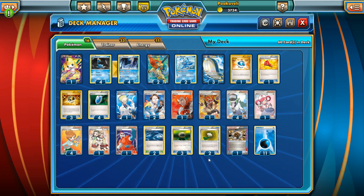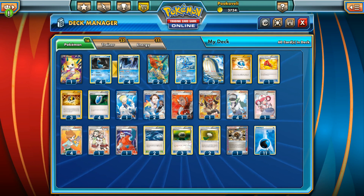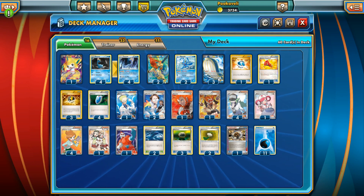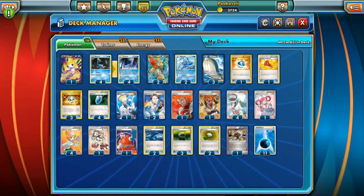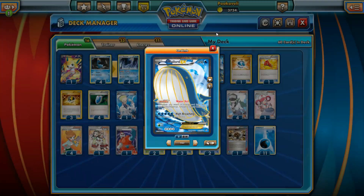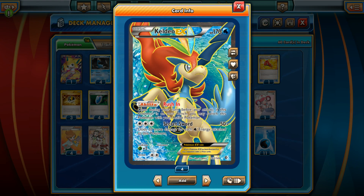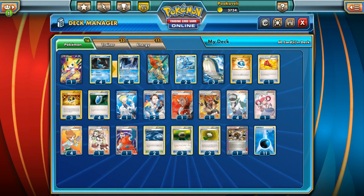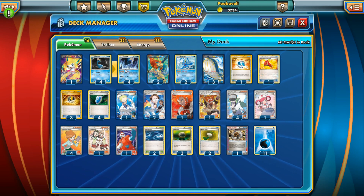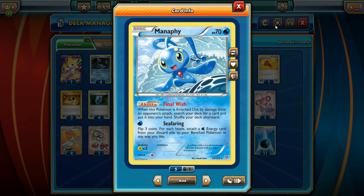Rock Guard seemed like the most fun to use in this deck — we don't see enough Rock Guard in the world today. We need 11 Water Energy since High Breaching costs five. We have a lot of high retreat costs: three on Aurorus, four on Wailord. So Keldeo EX is our switching method of choice, along with Float Stone for free retreat on Keldeo — rush in, retreat that way — so you don't get bogged down by things like a Lysandre on your Aurorus, which could be pretty devastating.